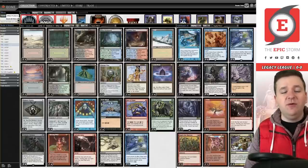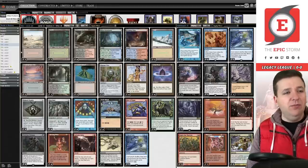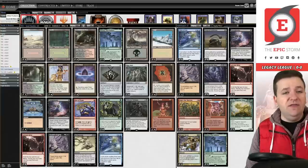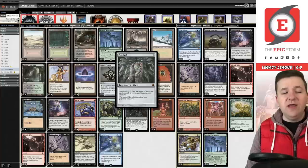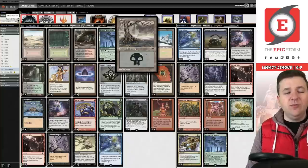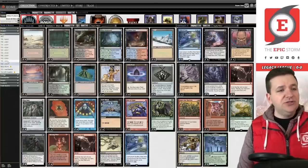I went back to an older mana base — 13/5 with a singleton mana base — but was playing four Thoughtseizes in the sideboard. I played a lot of four-Thoughtseize lists but never ended up liking them, and that drove me to Jund. The Jund list was fine, but the lack of Brainstorm was very noticeable. As a Mox Opal deck, playing extra colors doesn't hurt that much, so dropping to three colors just for a basic wasn't what I was looking for.